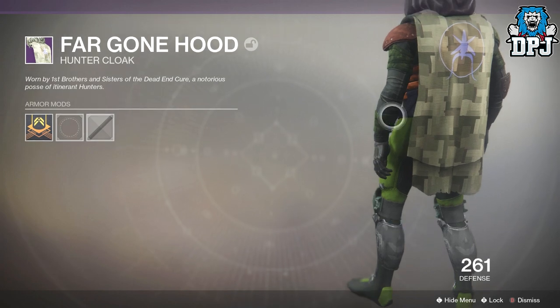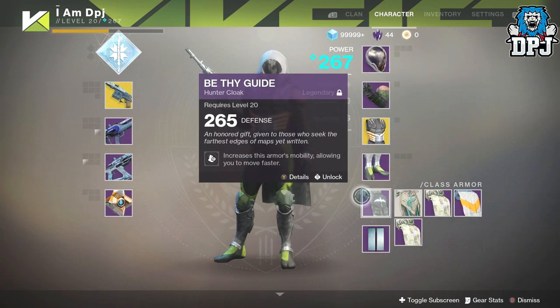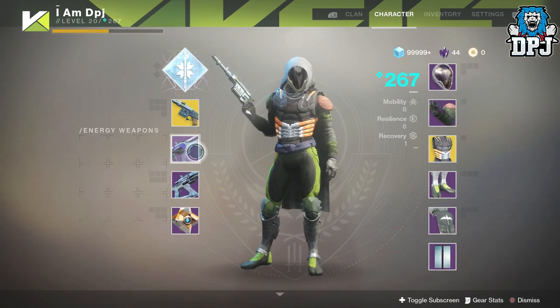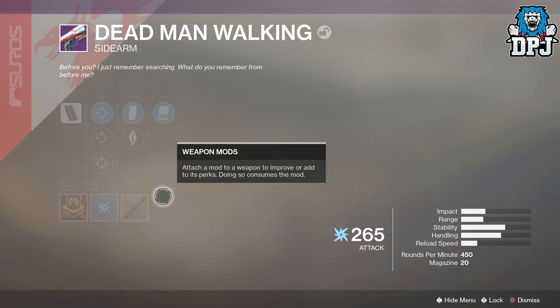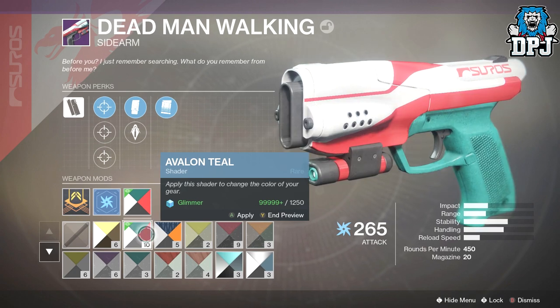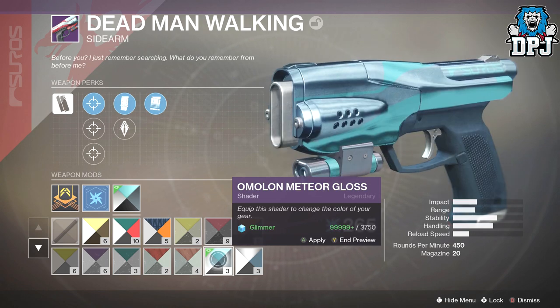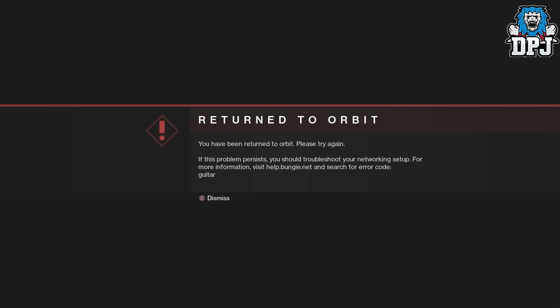I absolutely hate it. I just think it's ugly — I seriously have not seen a decent looking cloak for the Hunter yet. And I got the Dead Man's Walking which I had about two or three days ago. Not sure about that shader — but see that, that is what I'm talking about, this is the best shader in the game. And I think I've just been kicked — yes I have. Typical Destiny. We'll load back down into the tower and I'll continue when I get there.